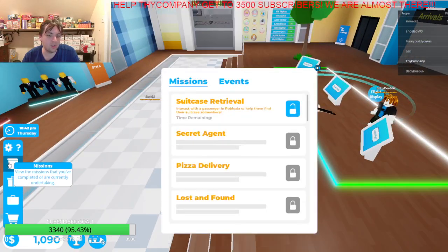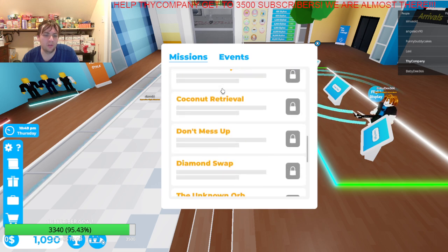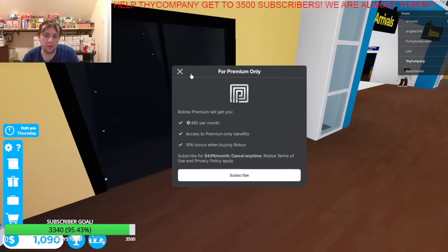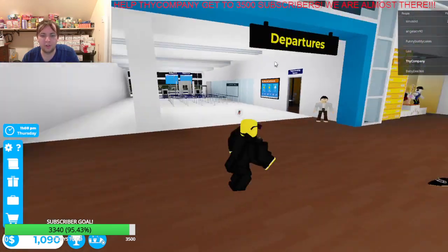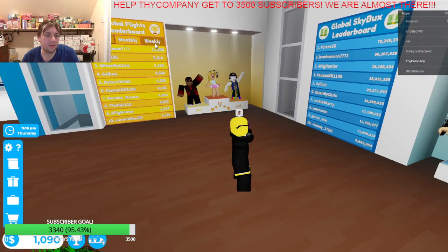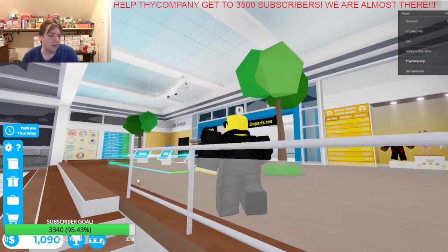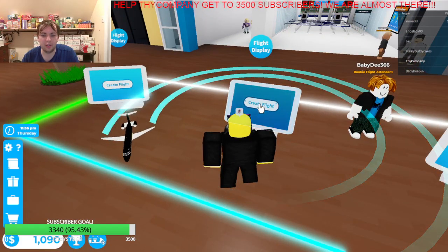So let me see — what we're supposed to do here is a mission: direct my passenger on Roblox to help them find their suitcase somewhere. So there are missions and stuff you can do too. But first thing we're going to try — we can't do premium or 70-plus-spot flights only. Weekly 186, monthly 300, 11,000 all time. That's a lot. So how do we go about customizing our plane? There's a flight display here. I can create a flight.